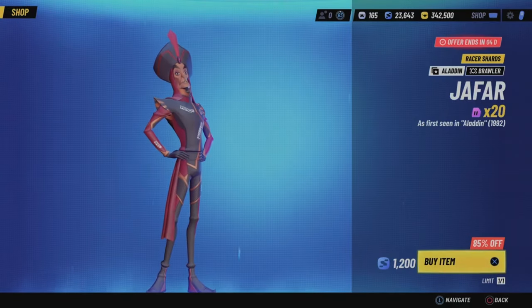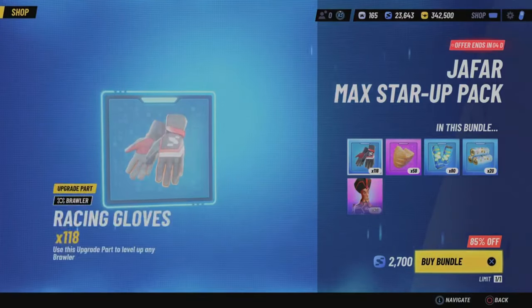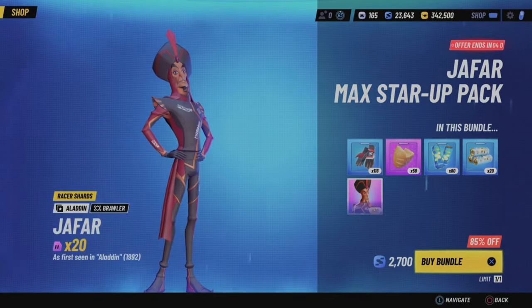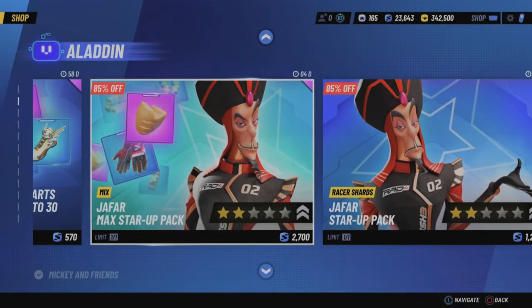You actually can buy both packs if you buy one and then immediately buy the other — you have to buy them back to back, otherwise you can't get both. They're decent value, one of the better things to spend your tokens on, especially if you really like the racer.